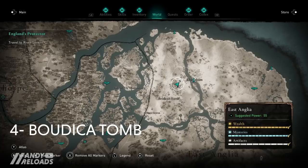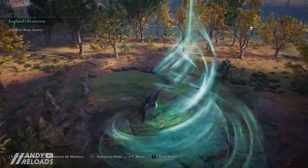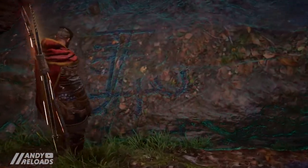When you get close to an Odin rune or think you're in the right area, if you call Synin you'll be able to see a mysterious blue vortex in the sky. When you approach it, you have to get up really close to the rune itself to interact with it, which then opens the underground tomb.